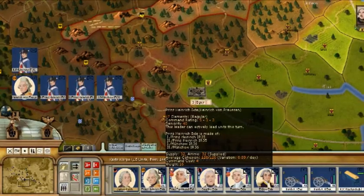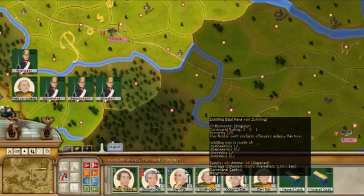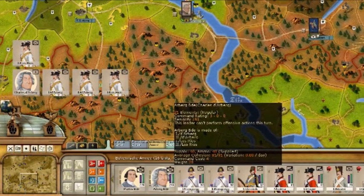In the game you're supposed to be at the head of the state and at the head of a coalition. It's a two-sided game: one side is playing Prussia and its allies, and the other side is playing Austria, France, and Russia, which are fighting Prussia.